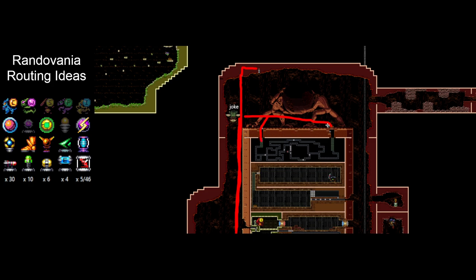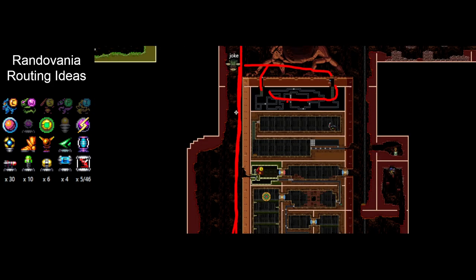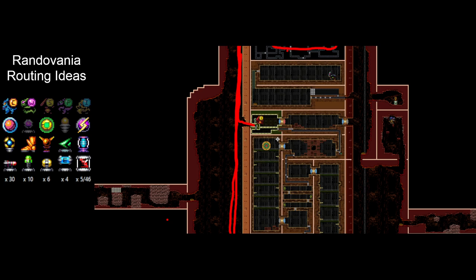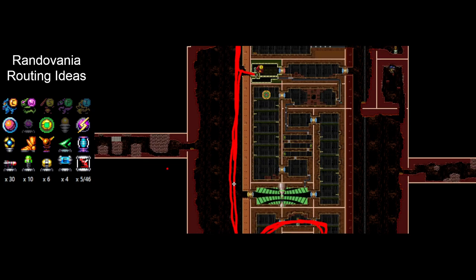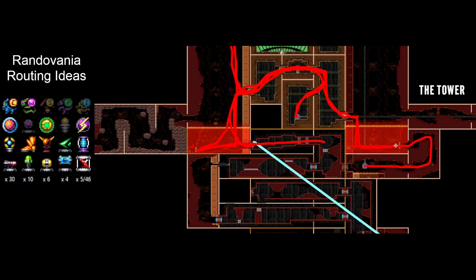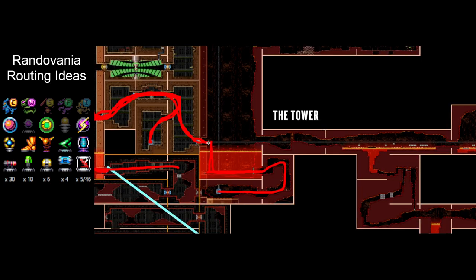We're going to head down. We've got power bombs and wave beam, so we can actually peek this item and it's spazer beam. We don't have plasma or any good way to take care of testers, so we're going to leave it for now. And we're going to head back down, pick a save, and head out. Actually, you know what, I like this plan better — we're going to head out and into caves. This is a good opportunity for us to full clear these items that we've missed.